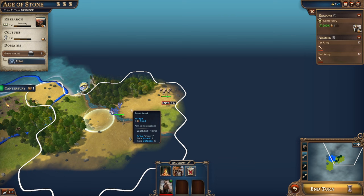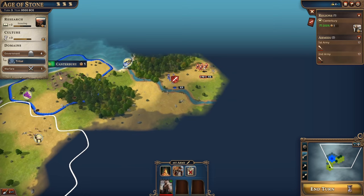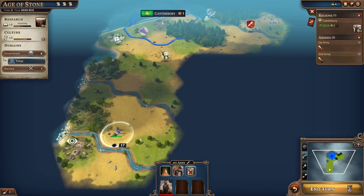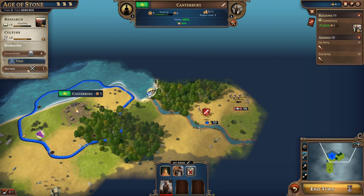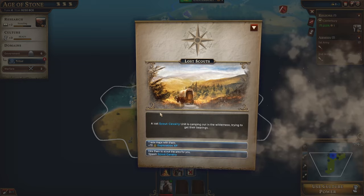We have a bunch of barbarians — we're going to put ourselves on defend for now. These barbarians will probably continue to attack us. Let's cross this river and explore along the coast. We have a goody hut! Since we've had a bit of combat, we generated some warfare XP under our domains, and as you accumulate that you'll be able to unlock abilities like spawning an extra warband.